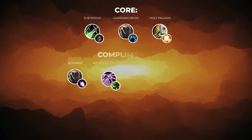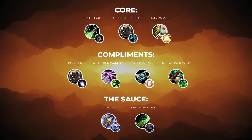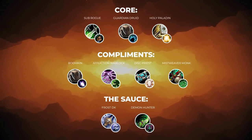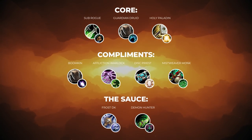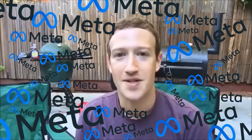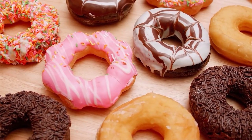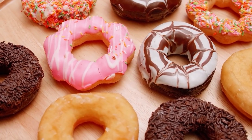With that in mind, your RBG group should look something like this. Remember that you should try and play with the core specs at all times and avoid making substitutions with the complements whenever possible. You can get away with ditching DKs and demon hunters at lower ratings, but it might give you some issues into higher rated teams. So we know what some of you might be thinking — are we telling you to play meta comps all the time? Well, no, which is why you can develop even more flavor on your team with some unique substitutions.